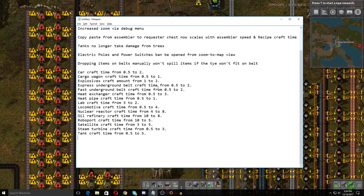Continuing the craft time changes: express underground belt and fast underground belt both increased from 0.5 seconds to 2 seconds; heat exchanger increased from 3.5 seconds to 3 seconds; heat pipe from 0.5 to 1; lab craft time reduced from 3 to 2; locomotive from 0.5 to 4 seconds — pretty significant; reactor from 4 to 8 seconds; oil refinery from 10 to 8 seconds; roboport from 10 to 5 seconds; satellite increased from 3 to 5 seconds.